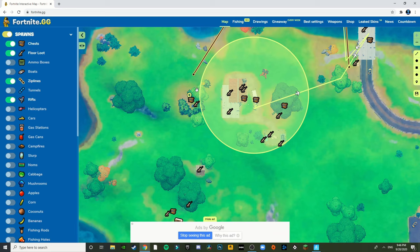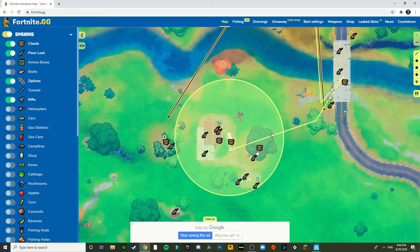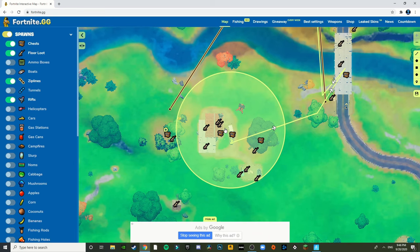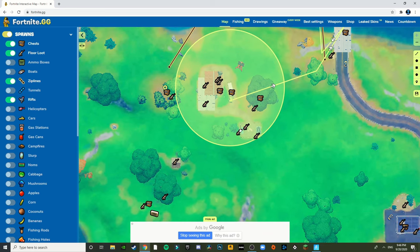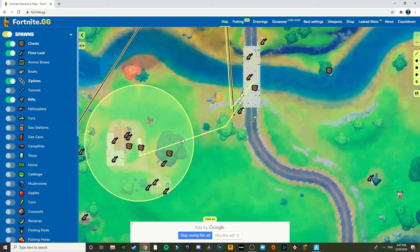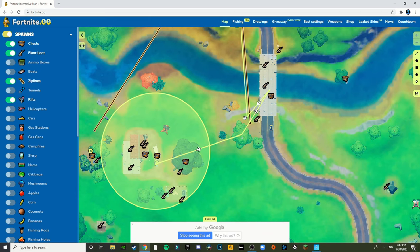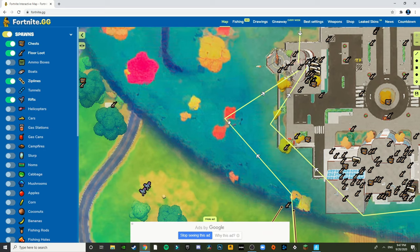Even though there are bushes you'll still be kind of open, so I suggest you drop here. You'll get some mats from the pallets, then go to this chest, go here get the floor loot, break the metal, and you can fight. After that you can get this chest, the scar floor loot, and then get this floor loot if there's any.